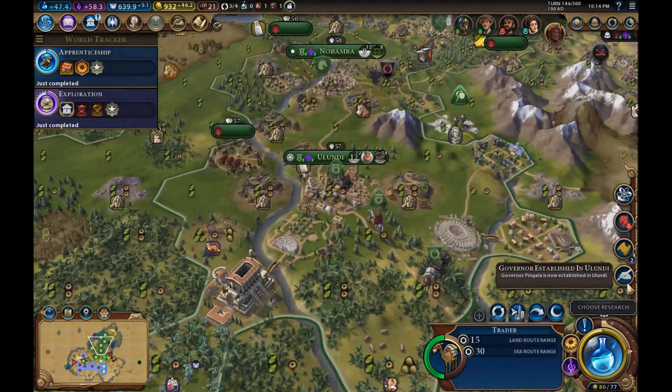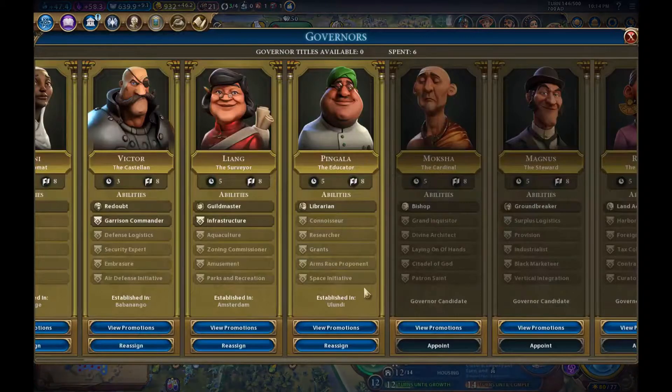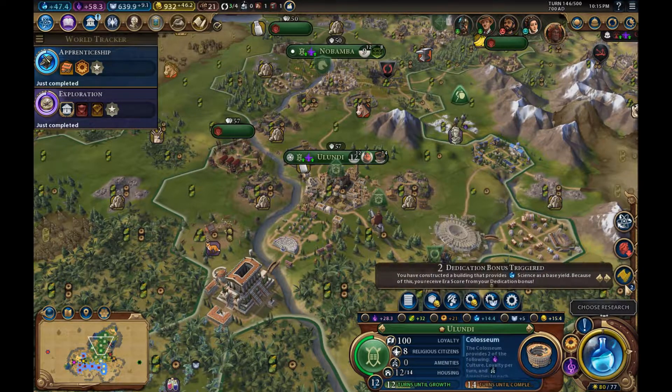Pingala is now established in Alundi, so he's going to give us a nice bonus to science. We are getting plus 20% increase to science and culture — can't complain too much. We have constructed a building that provides science as a base yield, so we've got ERA score. We have a ton of ERA score this turn.